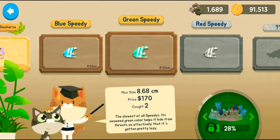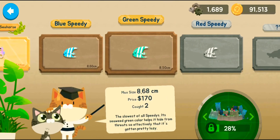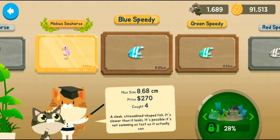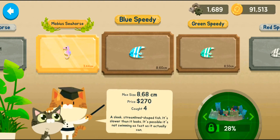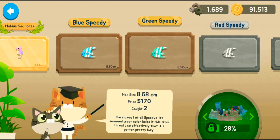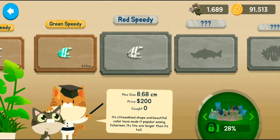The green speedy is the slowest of all speedies. Its seaweed green color helps it hide from threats so effectively that it's gotten pretty lazy. A blue speedy is a sleek streamlined fish — it's slower than it looks, possibly not swimming as fast as it can. The red speedy looked like a pink speedy actually, but apparently it's red.